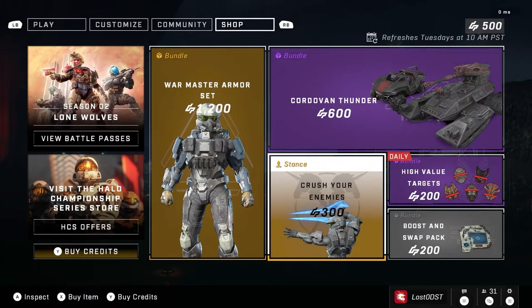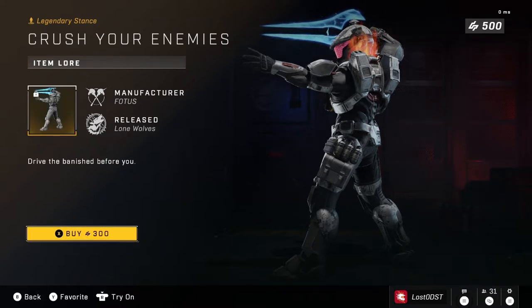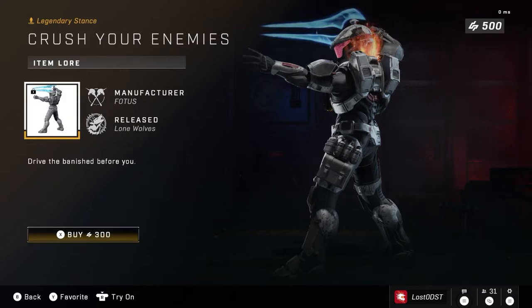Moving on, we got the Crush Your Enemy stance which costs 300 credits. I don't know if this comes with emblems because the shop is sometimes broken, but if it's just a stance this is definitely not worth it. 300 credits just for your guy holding a sword — and you barely even see stances in game, you only see them on your profile. This should be like 100 credits at most, maybe 200, but 300 is just not worth it.